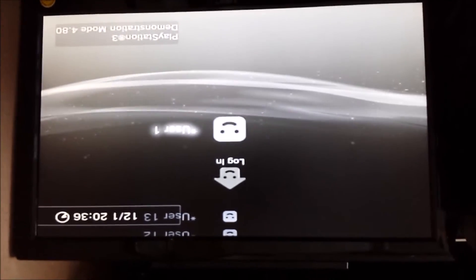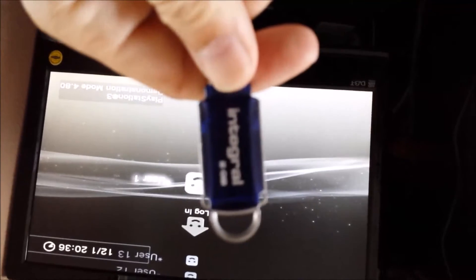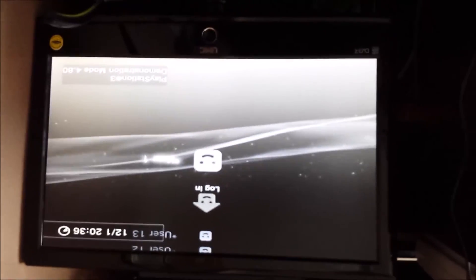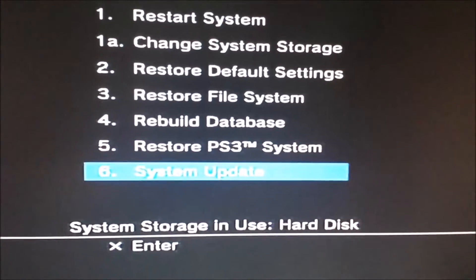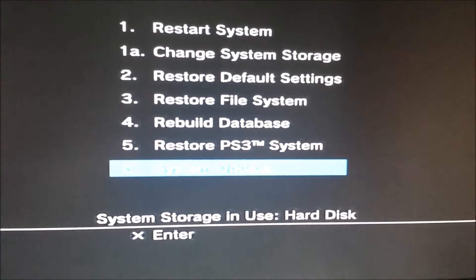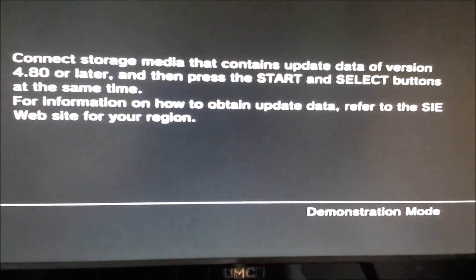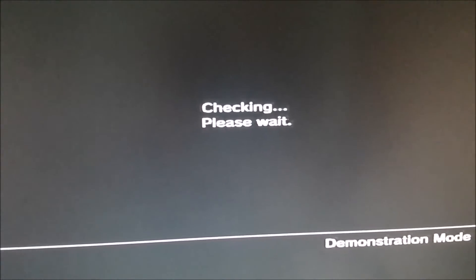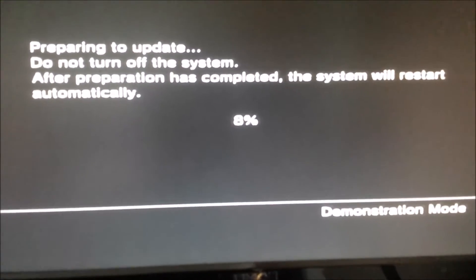Now with the file we've just downloaded we should be able to fix this. Put the USB stick in and let's see what we can do. I've got the system into safe mode. After getting into recovery mode, scroll down to system update and connect the storage media with the update folder. Press Start and Select. You can see it says demonstration mode at the bottom. After a while it's starting to prepare the update.